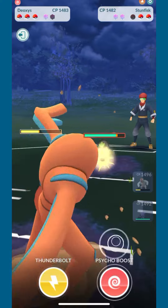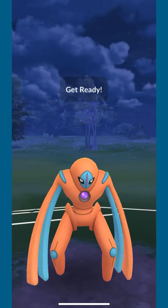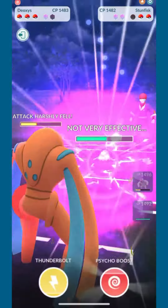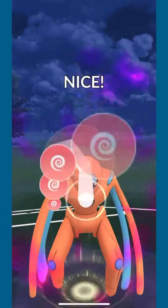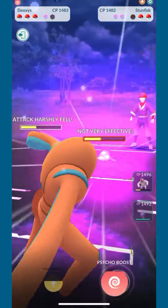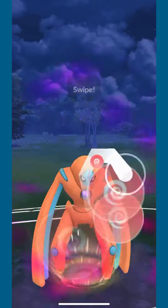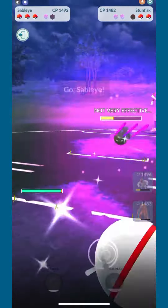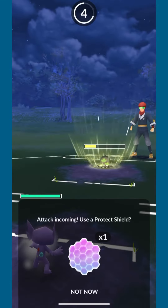They bring in Stun Fisk against Stun Fisk — none of my charge moves are very effective, so I go for the stall-out plan and throw multiple Psycho Boosts to get it as weak as possible. All three Pokémon on my team have a very neutral matchup versus Stun Fisk, so all I need to do is weaken it up. I take the attack debuffs, but then I switch to reset the debuffs and keep my Deoxys alive.